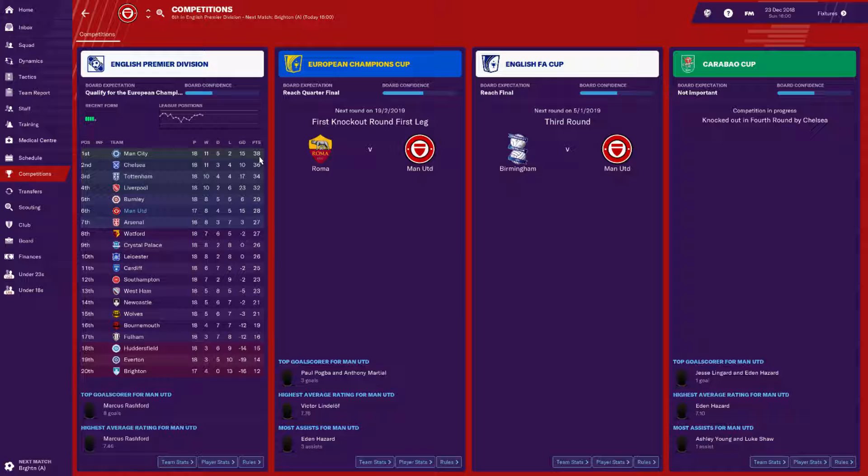Man City are running away with it at the moment with Chelsea two points behind, Tottenham four points behind, Liverpool six behind. Burnley have moved up above me, however I've got a game in hand so we can go to 31 points and get back to fifth if we get this win. Brighton are rooted at the bottom of the league. So today we're playing bottom of the league and top of the league — we'll see how it goes.